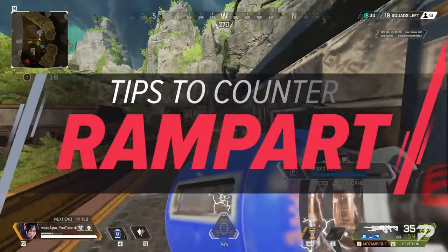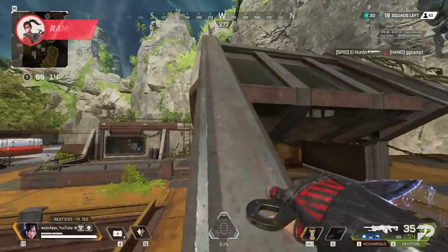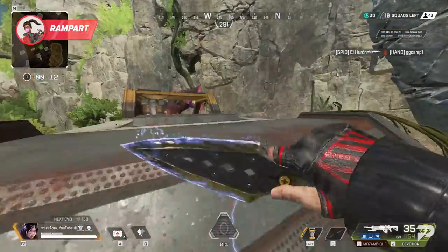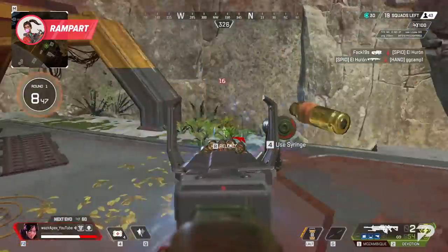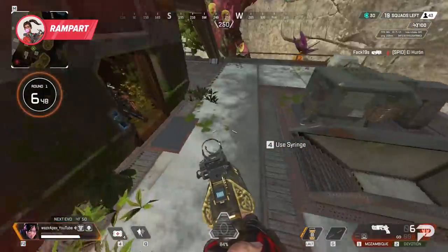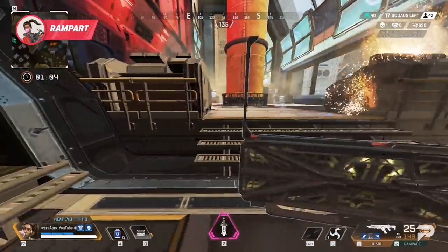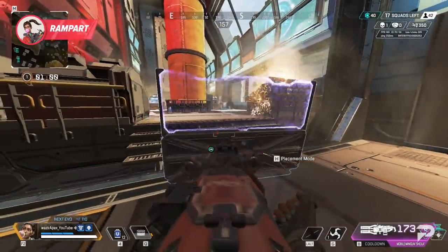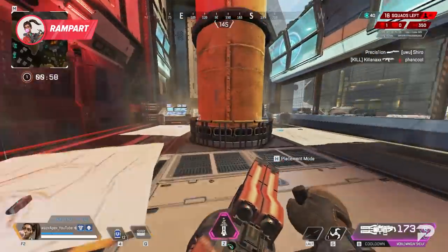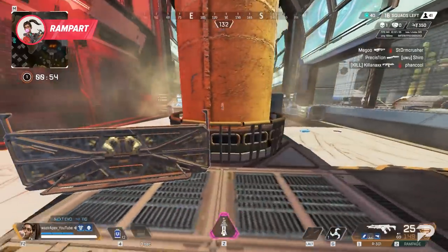Rampart is similar to Caustic in that you don't want to be running into their setup. If she has a bunch of barriers, she can be a force to break off a power position. So rather than doing that, force her to leave it. Most positions are going to be out of zone soon, and she can't stay up there forever. Don't get caught overforcing on a Rampart with a good setup. Look to deal some poke damage or maybe nade the barriers for an advantage, but if she isn't budging, then focus on having a good position for when she has to move.